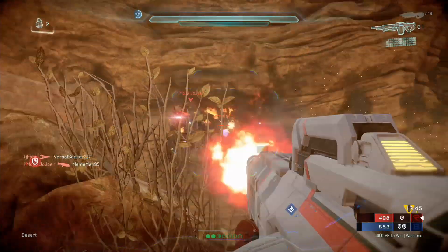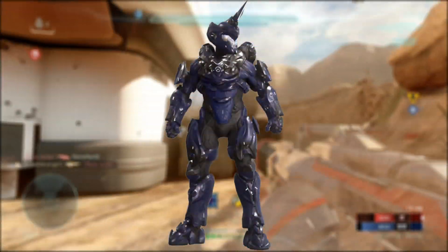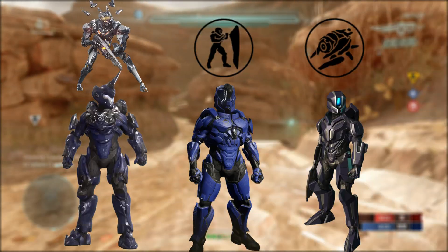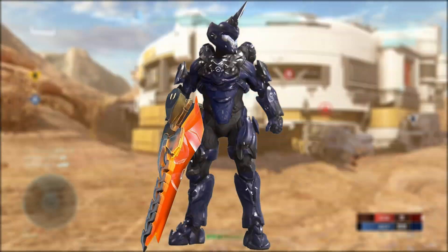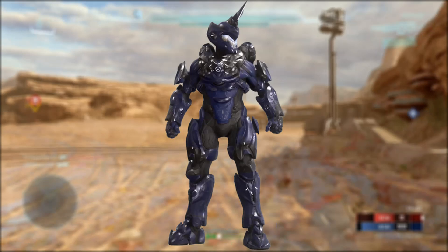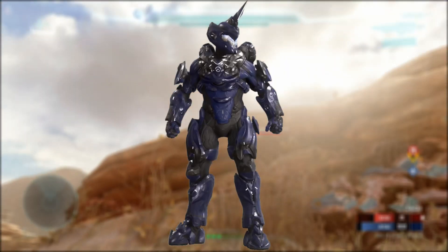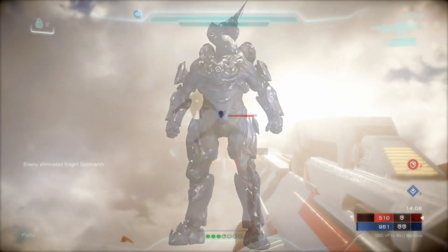Another example could be a Promethean armor set, where the helmet provides Promethean vision when you scope in. The chest could provide either Teleport, Hard Light Shield, or Auto Sentry, maybe having several variants of the chest or entire armor set. The arms could provide the Promethean blade in place of a Spartan charge, legs could provide an EMP shockwave instead of damage when you ground pound, and the utility could provide a variety of things, maybe even a reviving drone with a large cooldown.